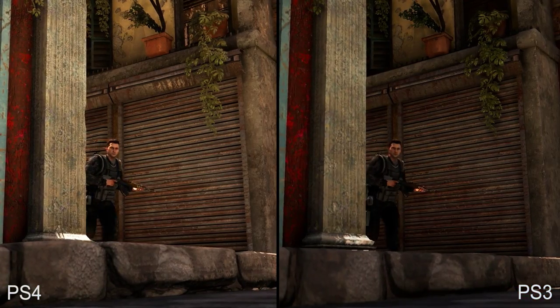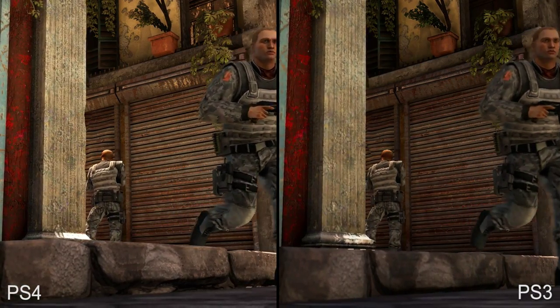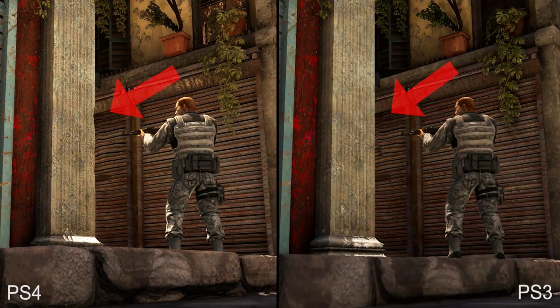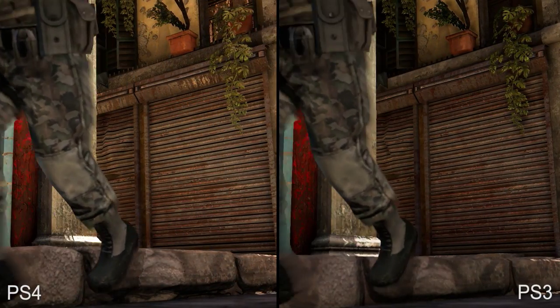Moments later, as soldiers come pouring out of this alley, we see increased geometry in some very subtle places. The stones along the ground here have more depth, while this pillar to the left has a few small chunks removed. Talk about attention to detail.